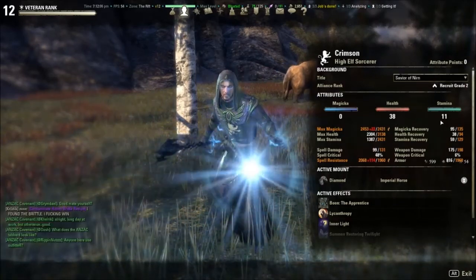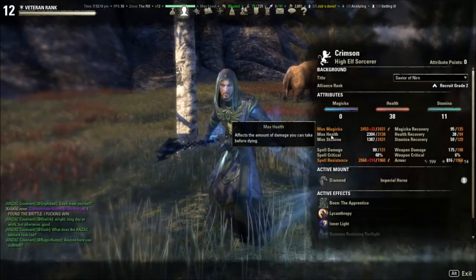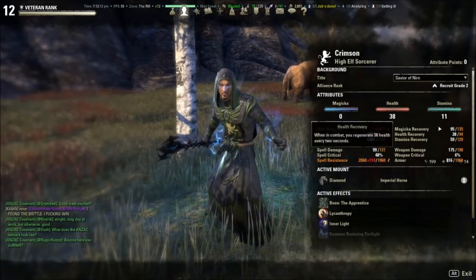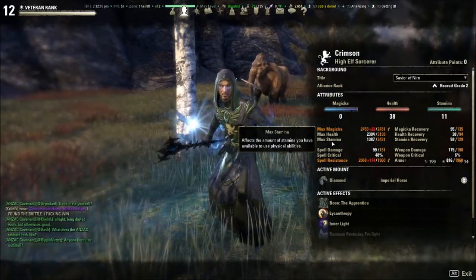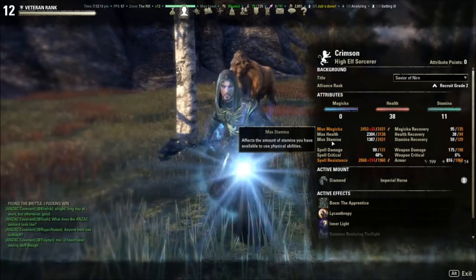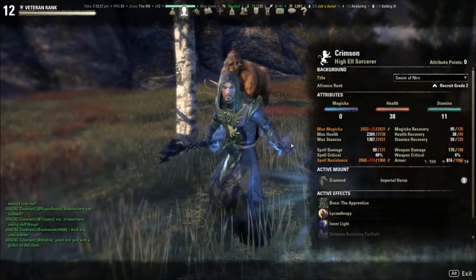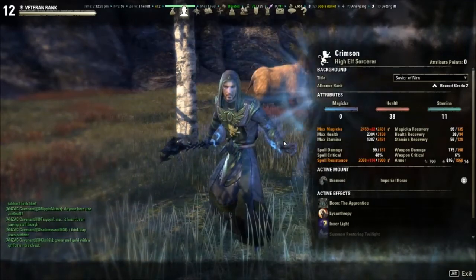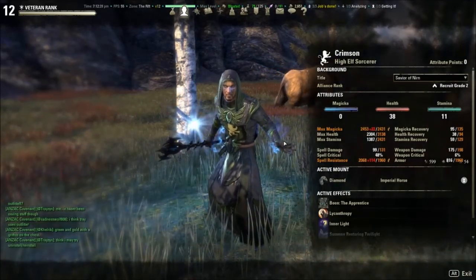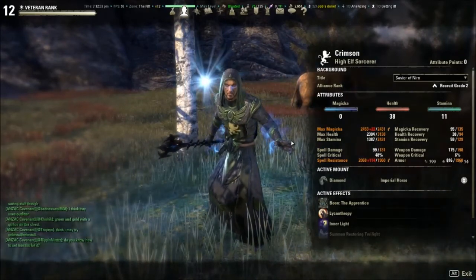I'm running 0/38/11 for my attributes. I find that 2.3k HP is more than sufficient for trials these days, and the 11 in stamina increases my overall DPS as it increases the damage output by light and heavy attacks. I favor weapon damage over spell damage as I find that it scales better with 4 Shock, and as my most spammable abilities are 4 Shock and Lightweave, it increases my DPS the most.